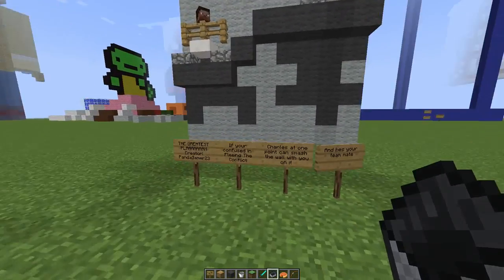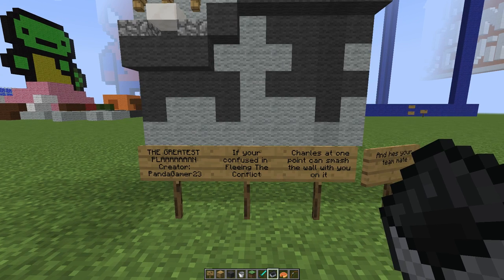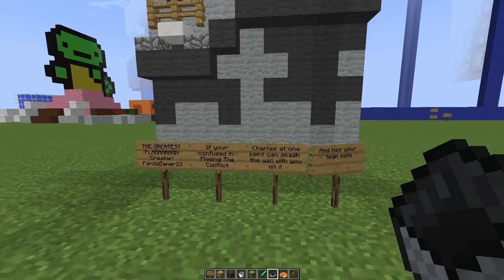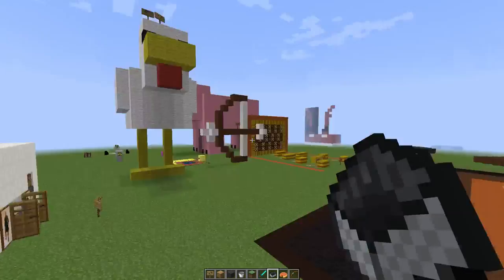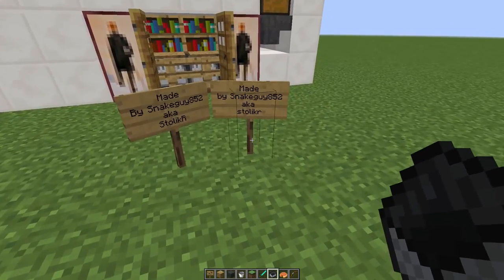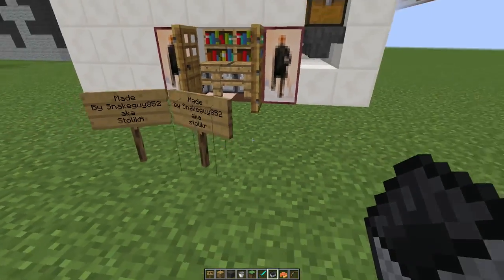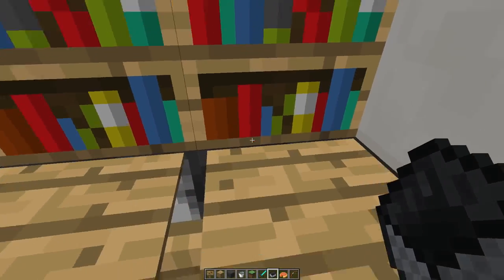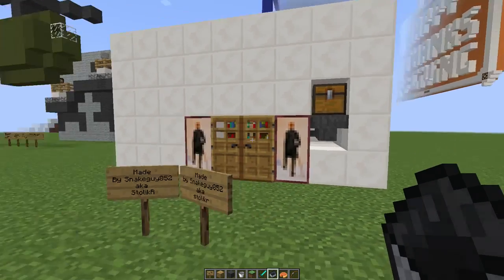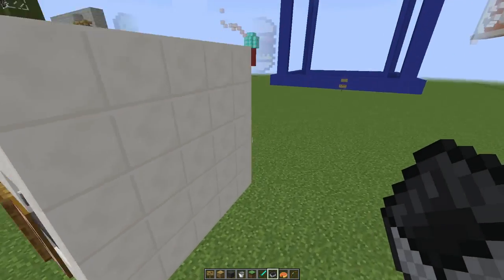This is 'the greatest plan — if you're confused in Fleeing the Conflict, Charles at one point can smash the wall with you on it.' I'm not sure what Fleeing the Conflict is, but I guess it's some type of recreation of some kind of scene, which is cool. And then over here we have something made by snake852 — I press the buttons and it closed. It doesn't have a title for it, but it looks cool I can tell you that much.